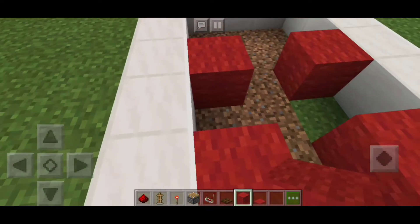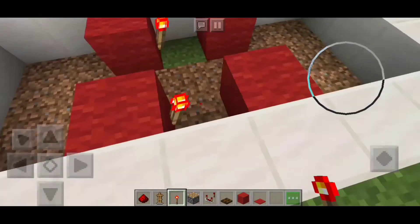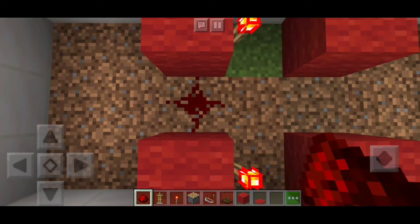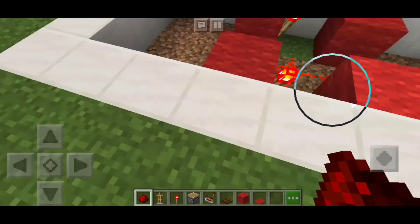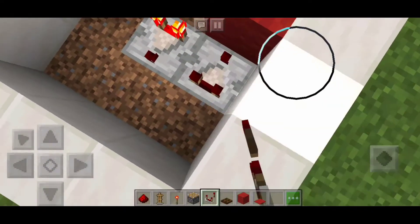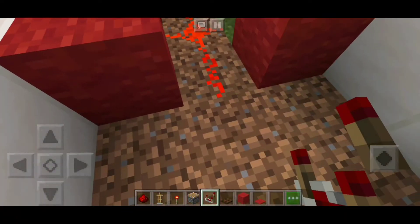At dalawang redstone torch dito, at maglagay din kayo ng redstone sa gitna — ganito dito, at sa kabila din.